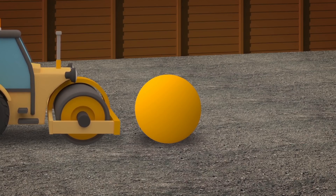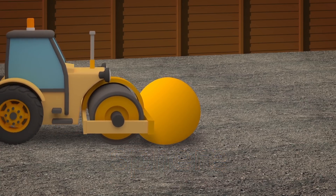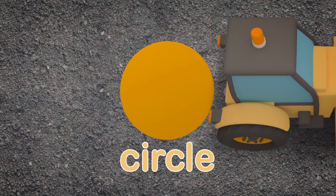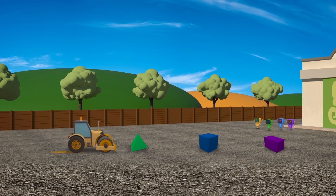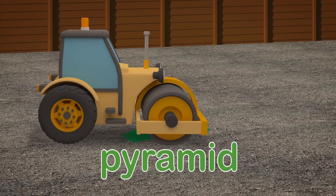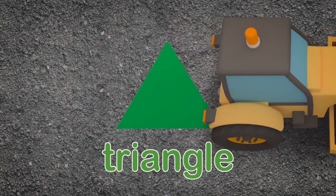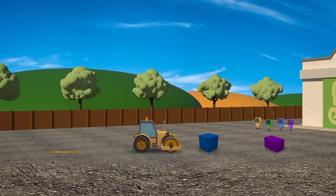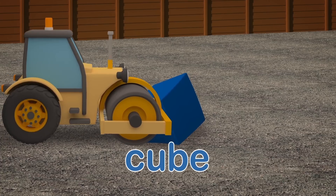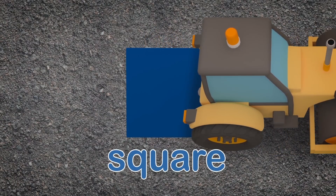The first shape to squash is over here. A big round ball we call a sphere. Rick rolls it flat and then we find a circle has been left behind. A big tall pointy pyramid — the second shape that Rick has hid. Rick rolls it flat and now we've found a triangle left on the ground. This one has six faces all the same. A cube is its name.